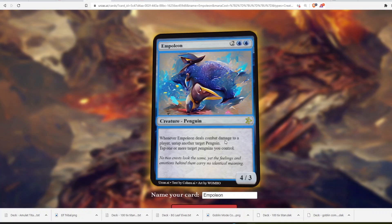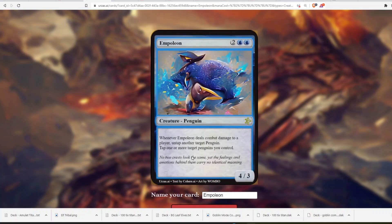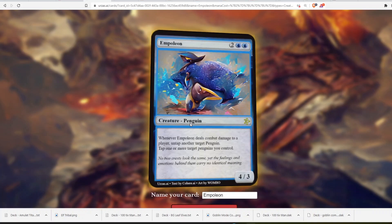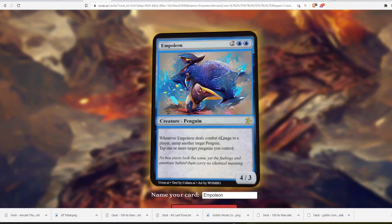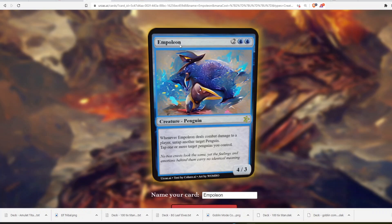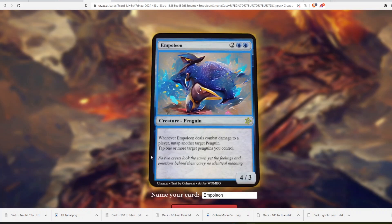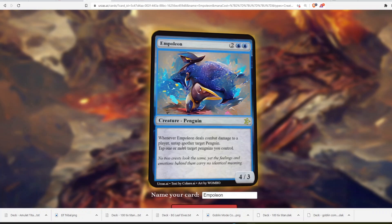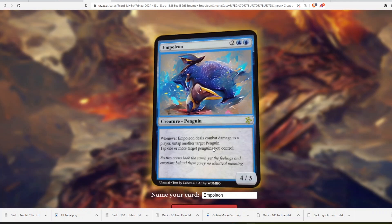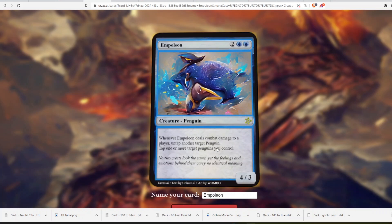Creature, Penguin. Whenever Empoleon deals combat damage to a player, untap another target Penguin. It also says tap one or more target Penguins you control — to do what? I like that this card cares about having other Penguins, because I don't think there are any Penguins in Magic. Empoleon would be the first. The second ability's a bit unclear — is it an activated cost, or does untapping then retapping happen when it deals damage? Either way, I like that it's a Penguin that cares about other Penguins.